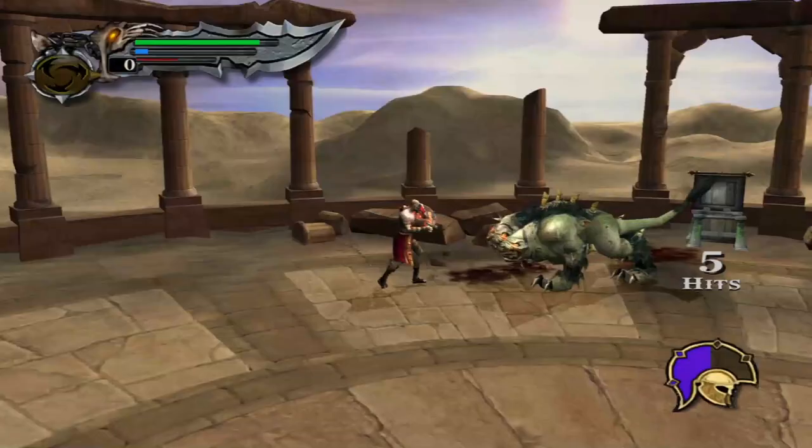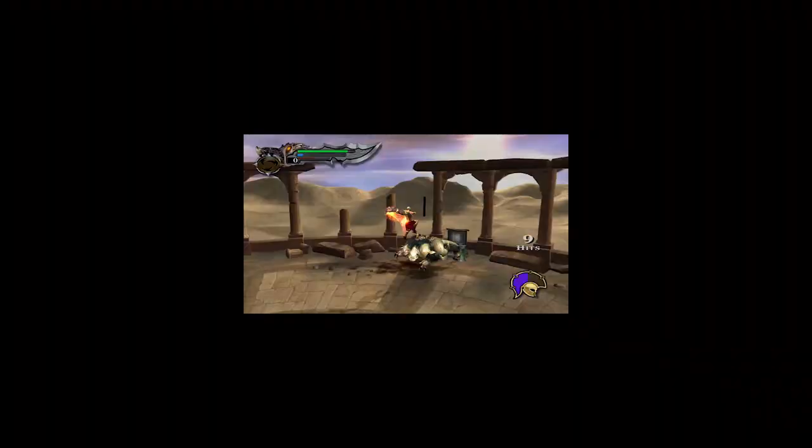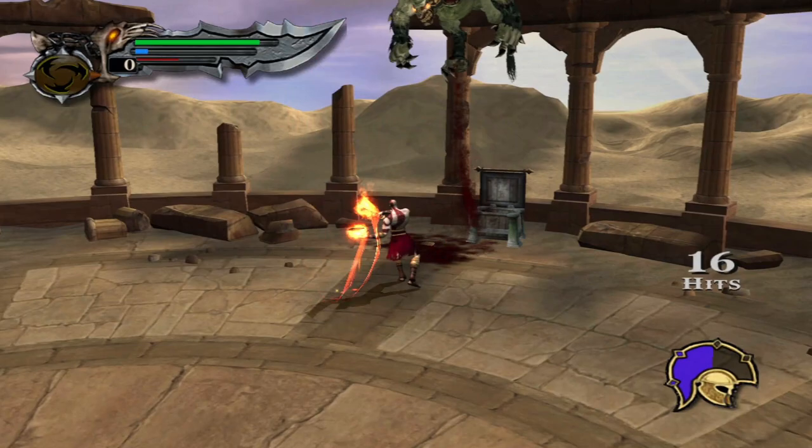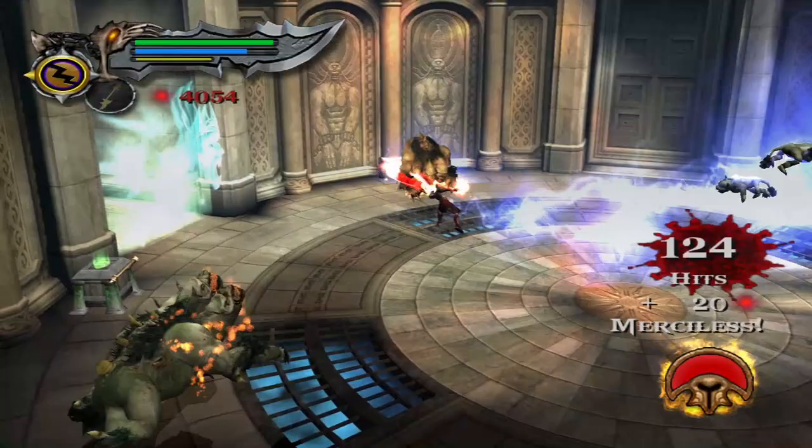Did you know you can launch a Cerberus into the air and combo the living hell out of him? Me neither — I figured this out during one of my walkthroughs, which was really great. You cannot do this in the other games that came after. Bada bing, bada boom.